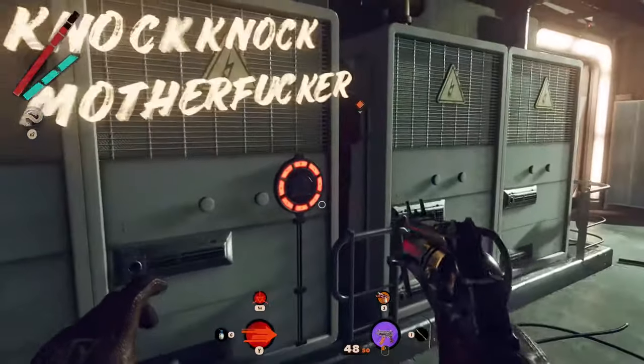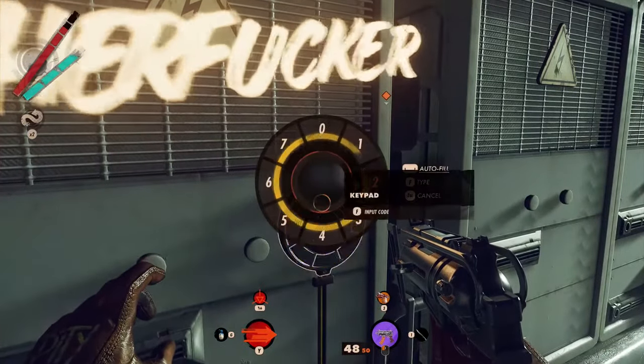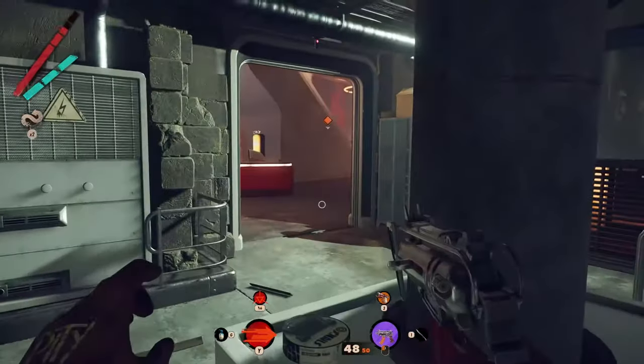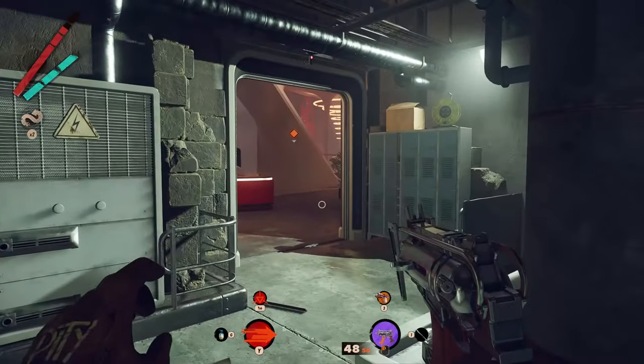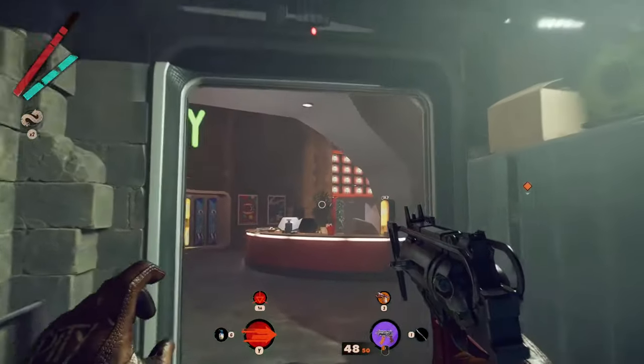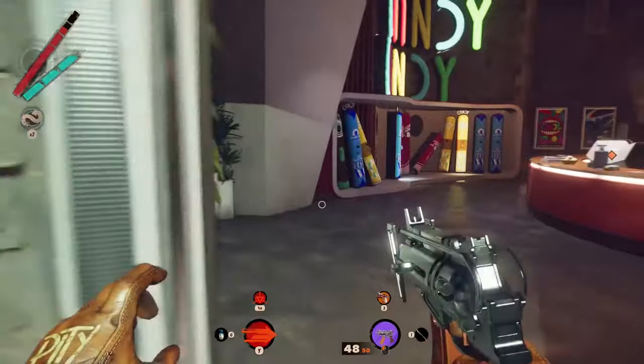Once inside, on the left you will find a code pad where you have to insert the code you discovered previously in the Charles Fortress. This action will open every single door that has the class pass protection, so you can freely explore the building without the need to have the class pass.